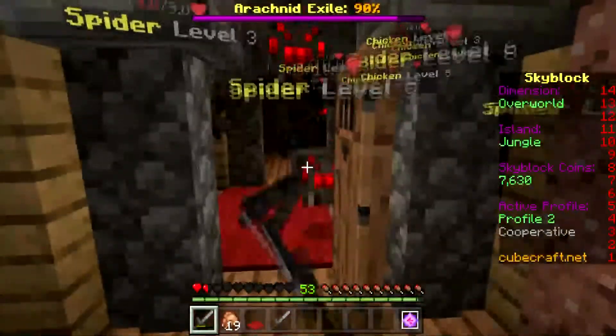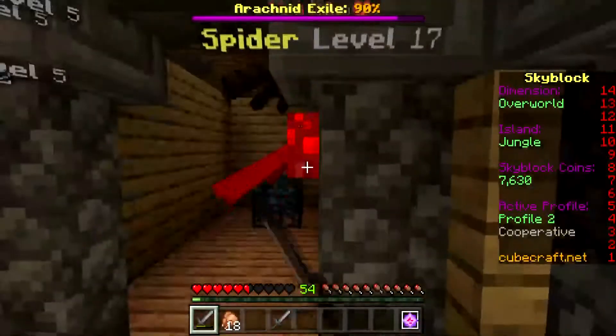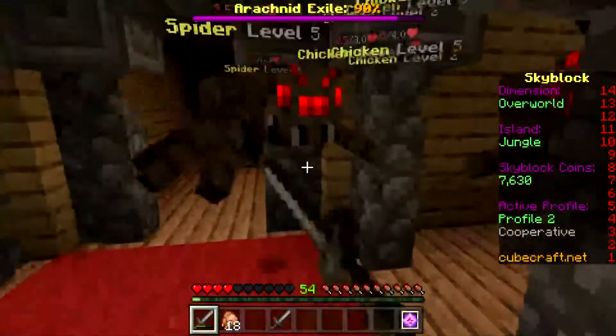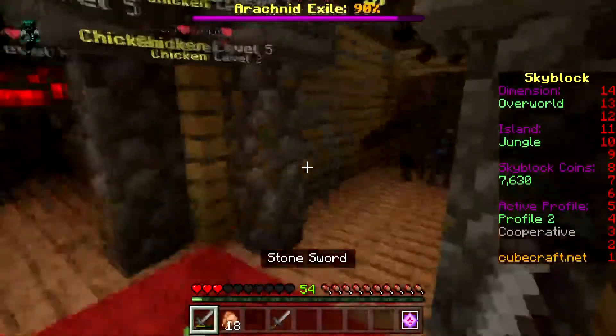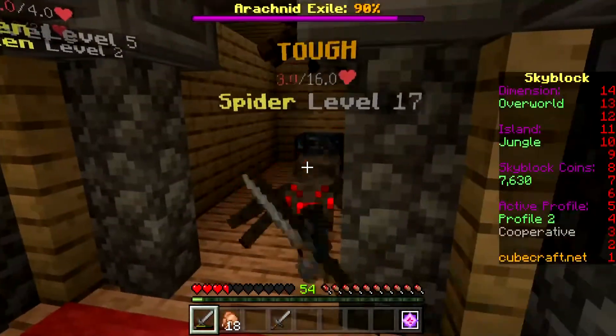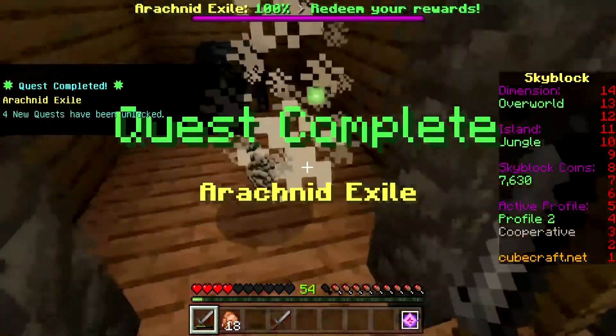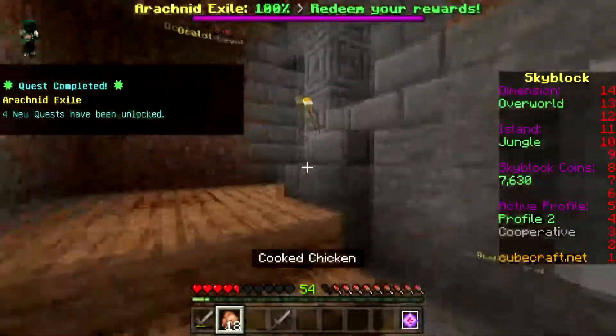I have been spending coins to level up my cow spawner, as that is another quest. That was close to dying! I've got a level 17 spider, which is obviously higher than level 10 so it will count. I need to try and kill this one — eight health, five health, three health, two health, one health — finally! We've done that one.